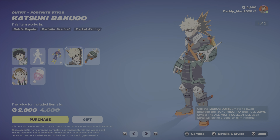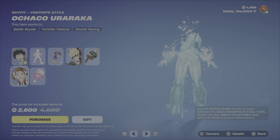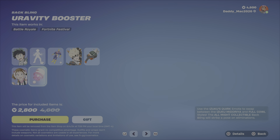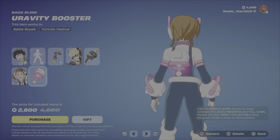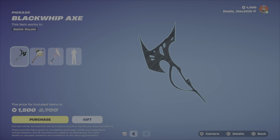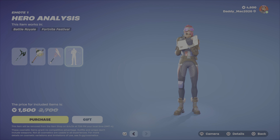Here's the Katsuki Bakugo outfit, which also has two styles. Then you get the Grenade Backpack Backbling, which clearly goes well with the outfit. Then we have Ochako Uraraka — that one's a little more tough to pronounce. It's just got the one style, and then you have the Yuravity Booster Backbling. Then we have the Class 1A Gear Bundle, which includes the Black Whip Axe Pickaxe, the Cluster Buster Pickaxe, the Yuravity Smasher Pickaxe, and the Hero Analysis Emote.